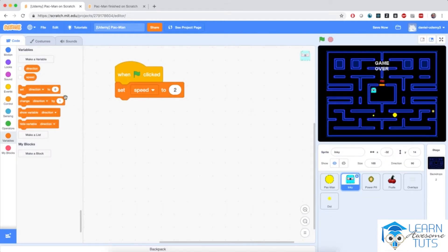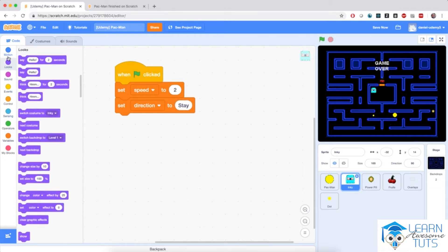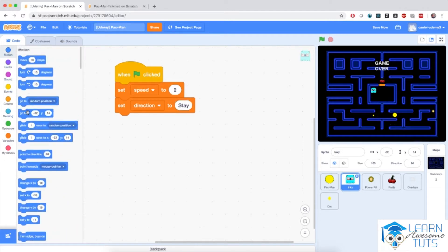And I'm going to set that speed to 2, much like Pac-Man. I'm going to create another variable called 'direction', again private to this sprite. Direction will have the same logic as Pac-Man, so I'm going to set the direction to 'stay'. Besides that, I'm going to bring the ghost to coordinates negative 16, negative 16, which is at the corner of the cage, and point in direction 90.